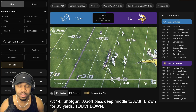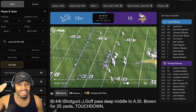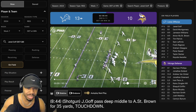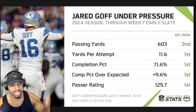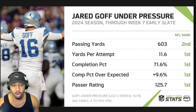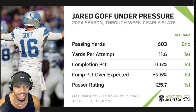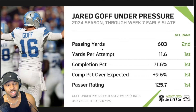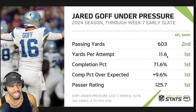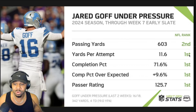Back with another video - Jared Goff week seven advanced NFL stat breakdown versus the Minnesota Vikings. I said in my previous video that Jared Goff is the best quarterback in the NFL right now. When under pressure his yards per attempt is 11.6, that's first in the NFL, and we're going to try to break down why that is.